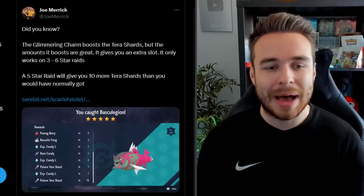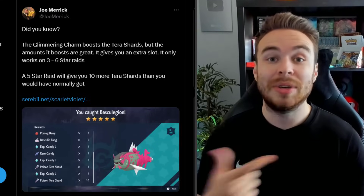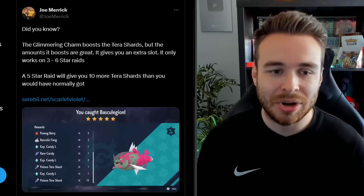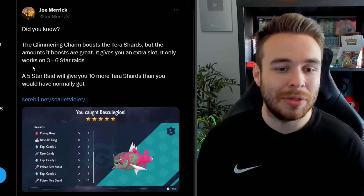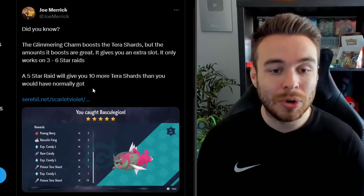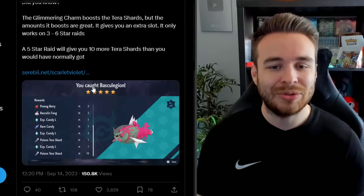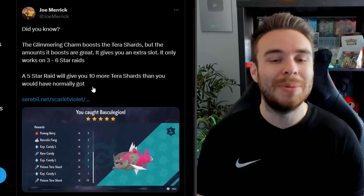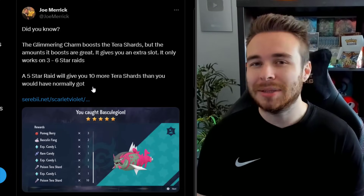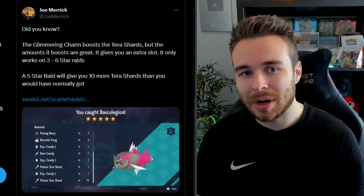Moving on, we also have a bit more information about the Teal Mask. Joe Merrick says: did you know the Glimmering Charm — which you get for completing the Teal Mask Pokédex — boosts the Terra Shards you get? It only works on three to six star raids, and a five-star raid will give you 10 more Terra Shards than you would have normally got. So it's actually a massive boost because Terra Shards are a little annoying to farm. Getting an extra 10 from a five-star raid every time is huge. I'm really excited to see what kind of item we get for completing the Blueberry Academy Pokédex.